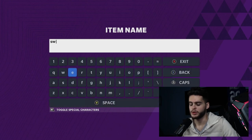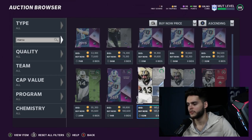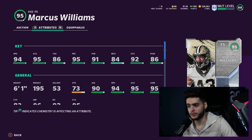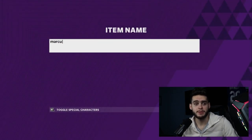Marcus Williams from the NFL Playoffs promo is another solid pick — still great value at his current price. At free safety, powered up and chemmed up, he gets 95 speed, 96 acceleration, 90 man coverage, and 99 zone. At six foot one he can fit just about any scheme, do almost everything on the field, and won't get killed in the wrong matchup.